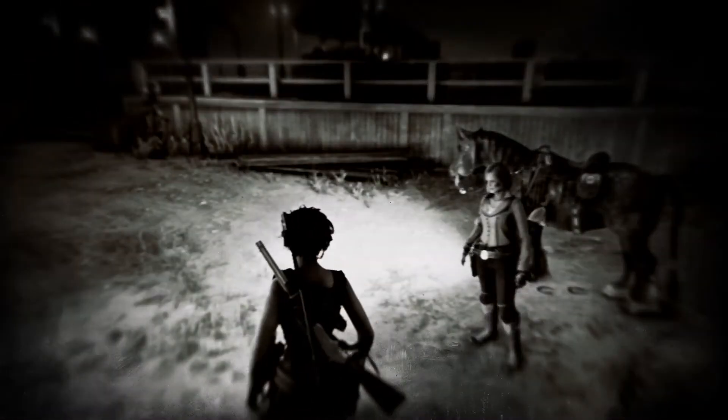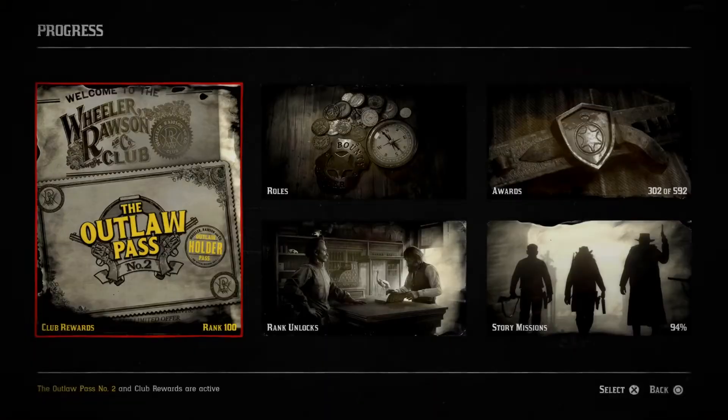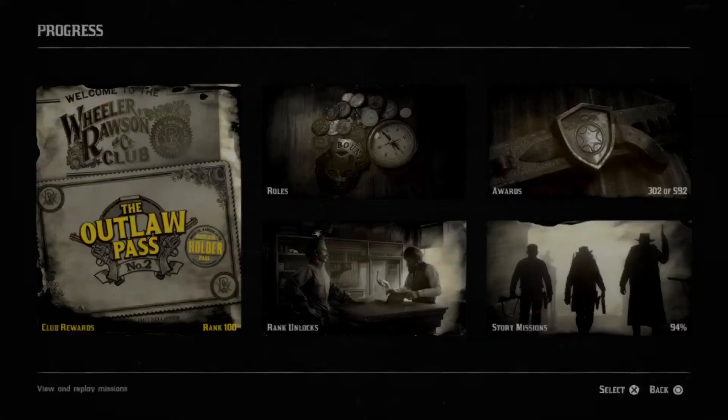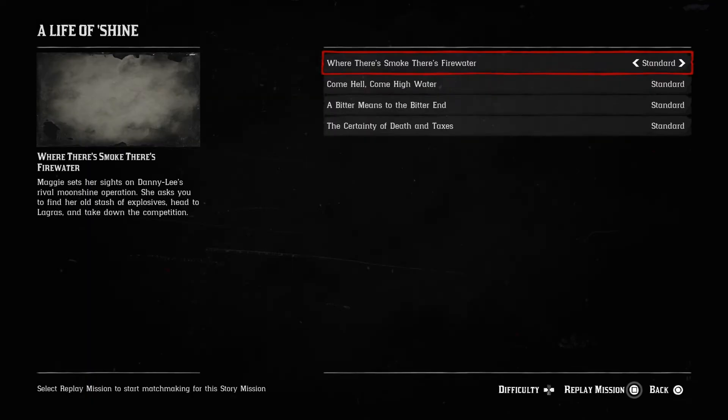Go to progress, then go to story mode missions, go to your moonshine missions, and play that job. Once you've done that, you enter the mission.